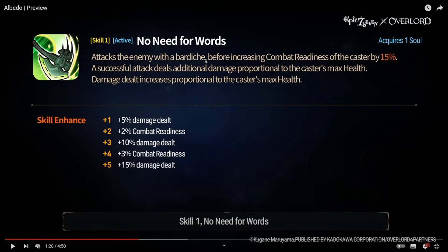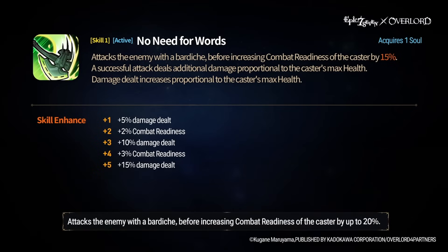Skill one — 'Attacks the enemy with a bardiche before increasing combat readiness of the caster by 15%.' Successful attack deals additional damage based on the caster's max health — kind of like a Rocket Punch proc. All three of her damage abilities are HP scaling, plus damage mitigation from the passive.